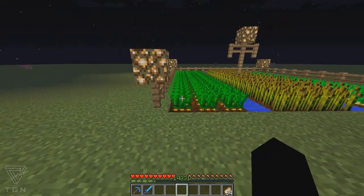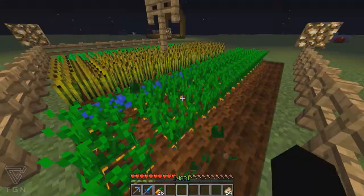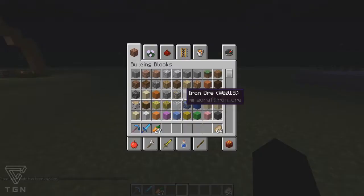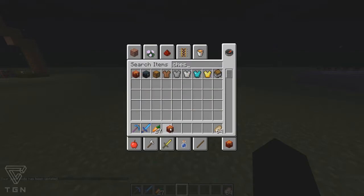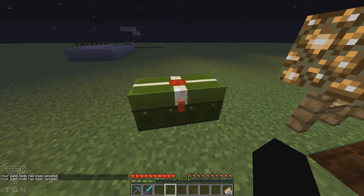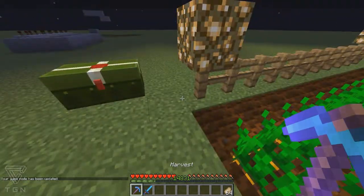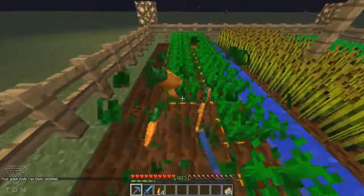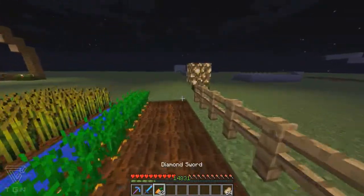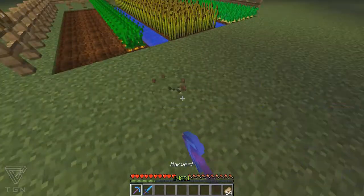I'll start off with the carrots, do a line and see what I get. From one line I get 27 — I'll drop them in a chest. Now I'll do it with the Fortune 3 pick: we've got 27 without, and then with Fortune 3 I get 37, 42, 42. So you get a lot more, and for some reason it's not taking any durability, which is pretty cool.